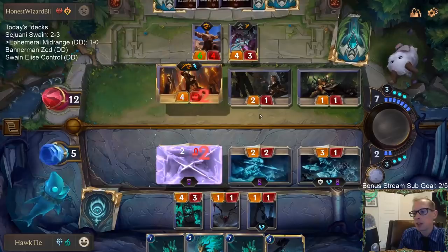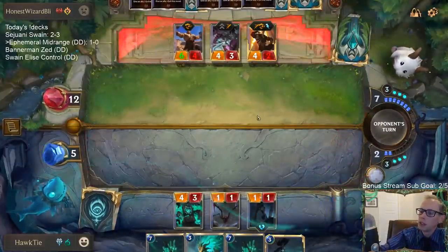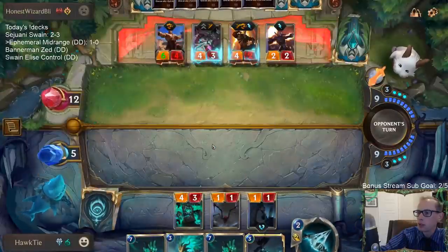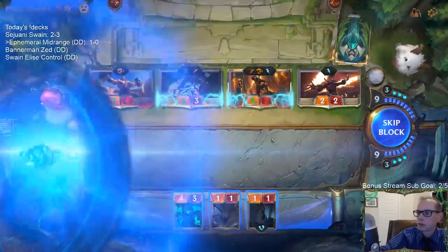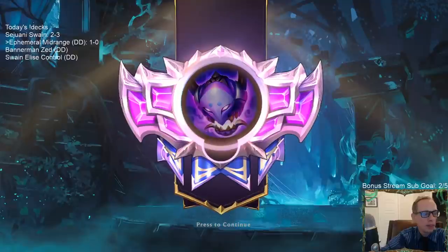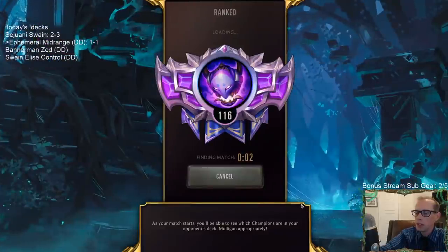It does feel like we could maybe use just a couple more spells in general. We didn't have room for Blighted Caretaker - we just had too many bodies. No Calista, no Hecarim, no Ethereal Remitter - all would have been really nice. We had a good first three turns but just didn't have anything to do after that. I could see a couple of one-drops being taken out for spells.